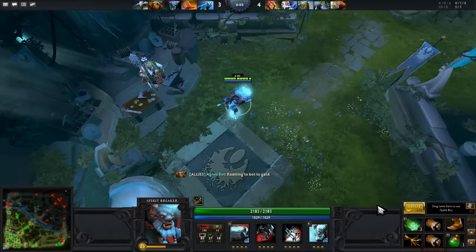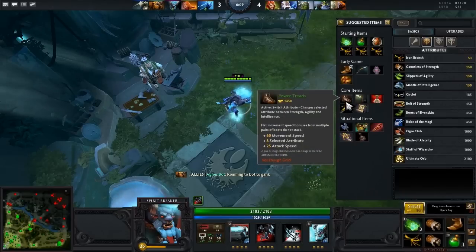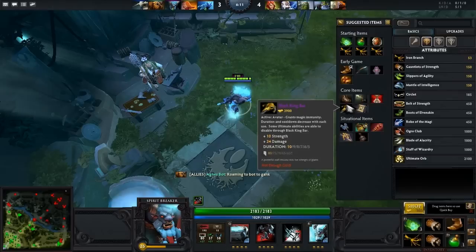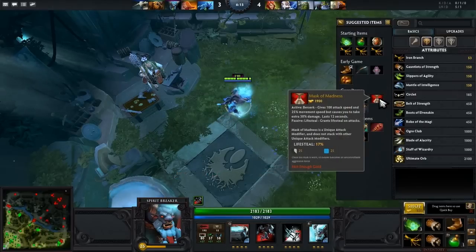Here we are at level 25. Before we do anything, I'll show you the suggested items. I definitely build Power Treads. We do have Mask of Madness — I like that too. You could say it's a public build, but he needs that initial attack speed which he can get from this, and it works.